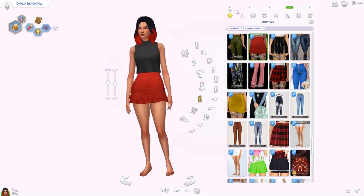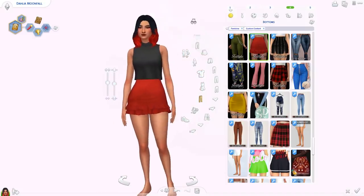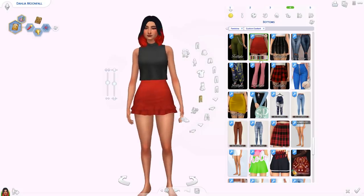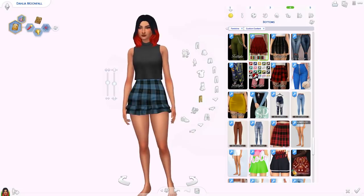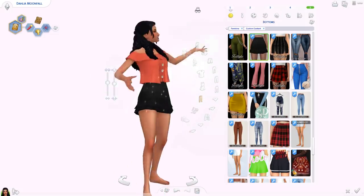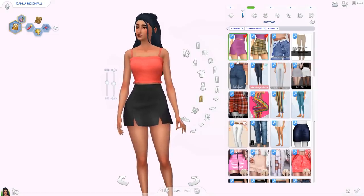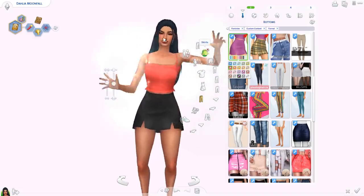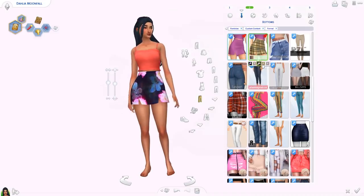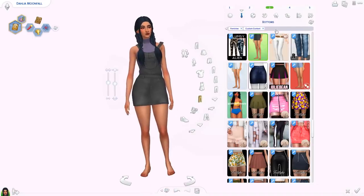Moving on to bottoms. We've got this skirt by Trillacue called the Attaboy skirt — I love it. It's high-waisted with little ruffles at the bottom, in Trillacue's usual color palette with some patterned swatches too. Then to match that top we've got a matching Tori skirt — also high-waisted in the same colors, so you can basically make a two-piece outfit that looks really good.